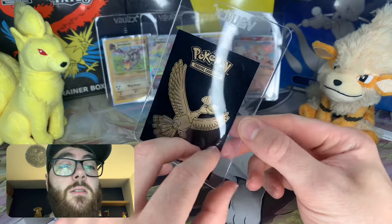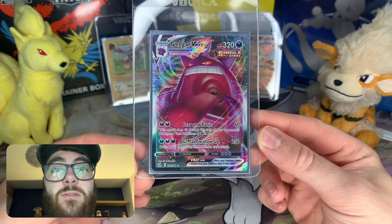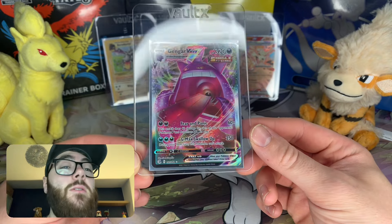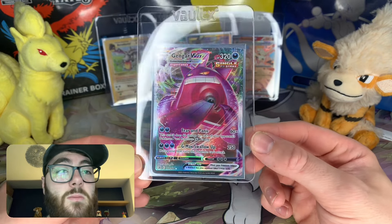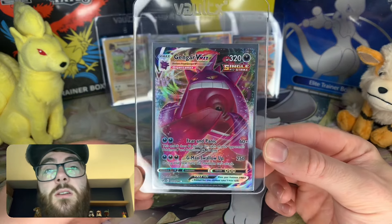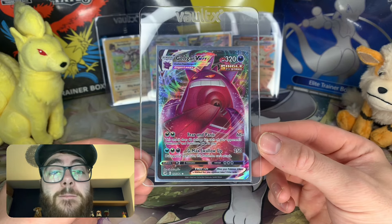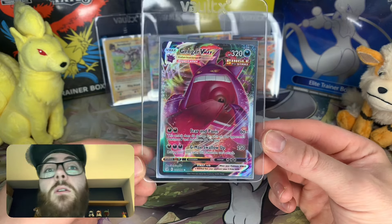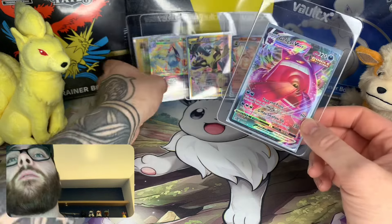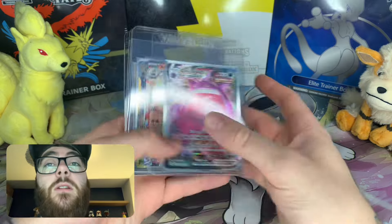Number one is Gengar. I absolutely love Gengar — always have, always been the number one Pokemon for me. I love the hypnosis and dream eater combo in the games, always a bit of a nasty combination, and he's just an all-round amazing Pokemon in my opinion. Unfortunately I haven't got the alt art from Fusion Strike, and I would absolutely love the full art EX from Phantom Forces — that is a card I'd definitely love to add to the collection.